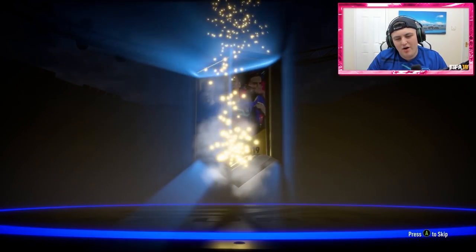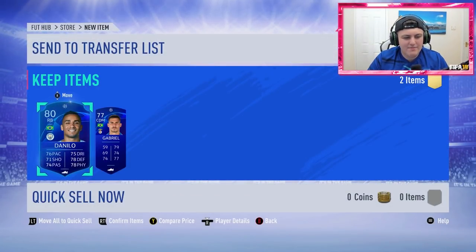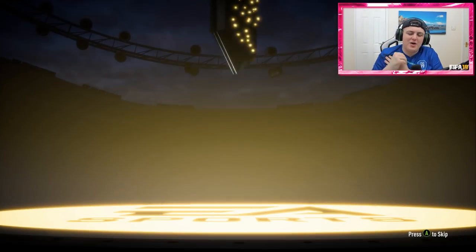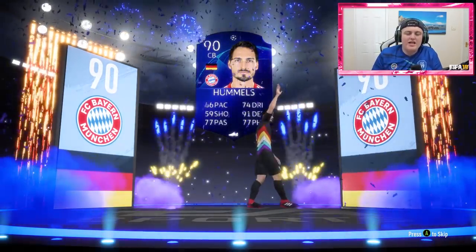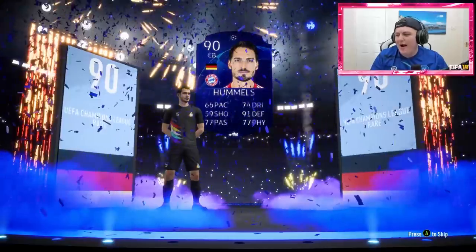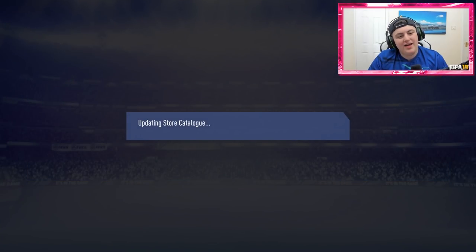No walkout. Not good. Brazilian right-back: Danilo — get out. I got this guy on my main account as well. Just not good. Three packs left — going with the middle pack. Walkout! Thank you! Come on, something big! It's a German centre-back. I'm so bored of getting the Bayern Munich centre-backs. It's Hummels — 90-rated — which is amazing, but I've already packed him on my main account too. Why is it always Hummels or Boateng?